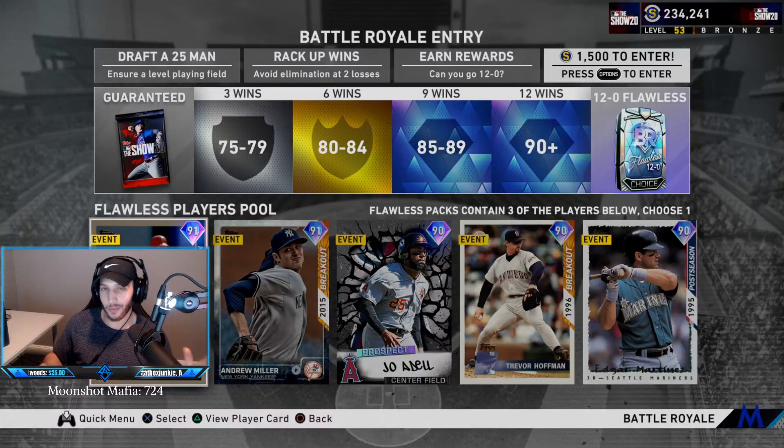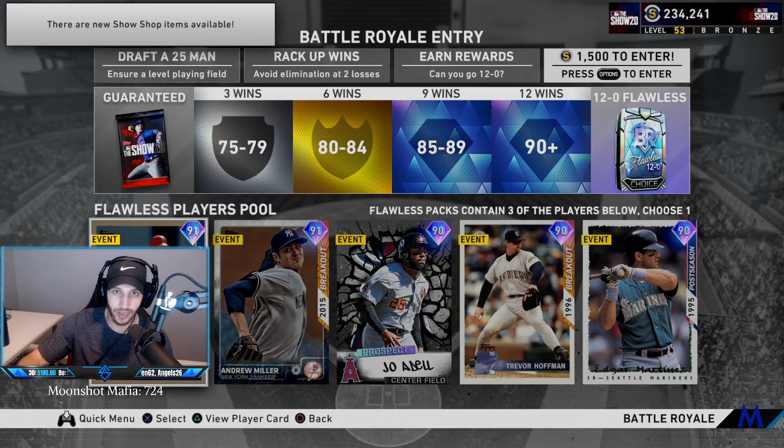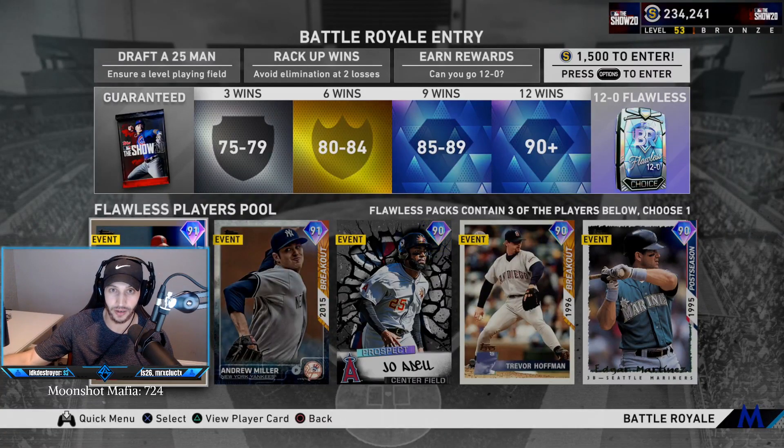There are a couple of things that are different this year. First, you can choose your starters — last year you had pitcher roulette, but this year you can actually pick a gold or diamond starter. Another thing that changed was the opener mechanic: you can pick a reliever to start and then bring your starting pitcher out of the bullpen. There are more silvers now and more bronze, but let's go into the draft.